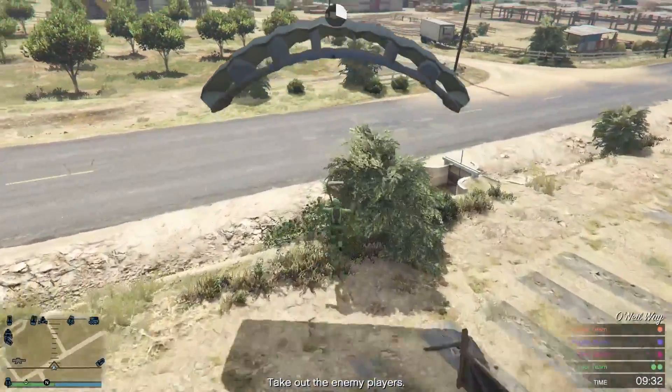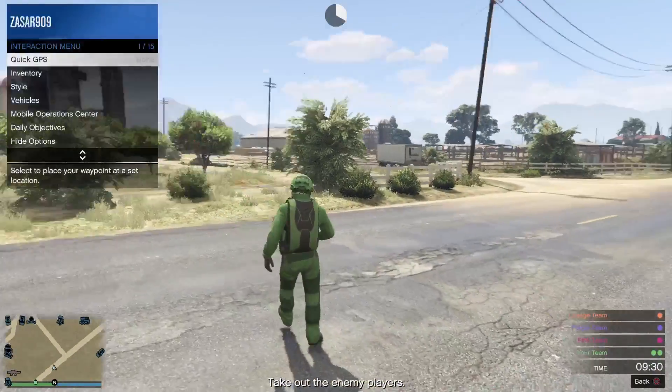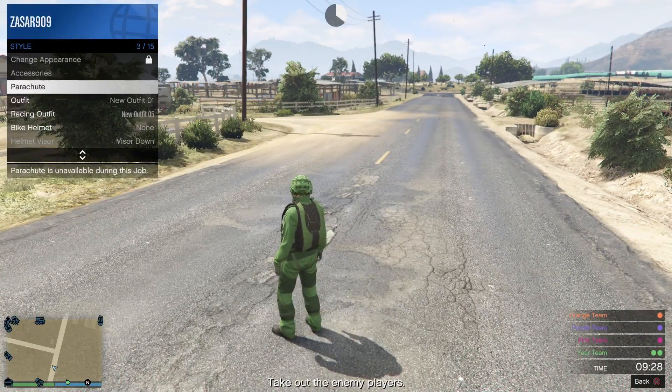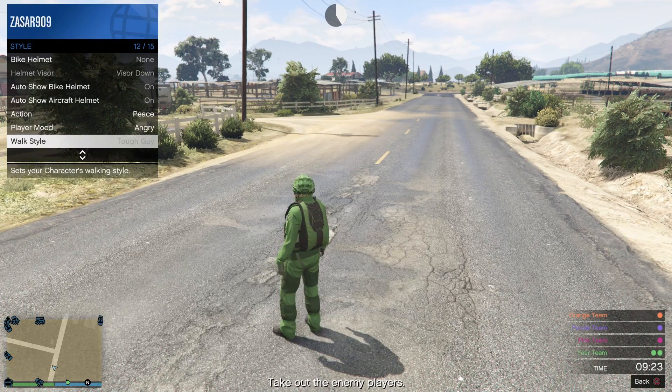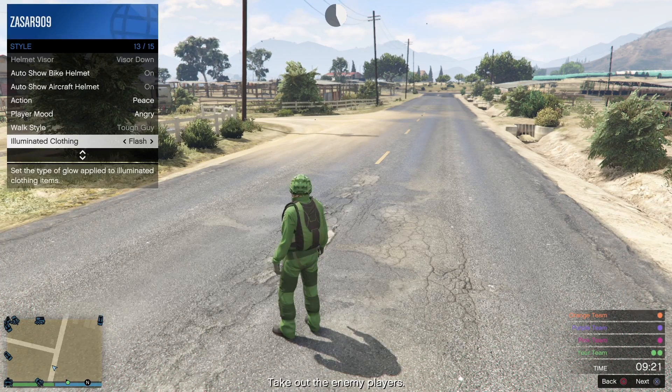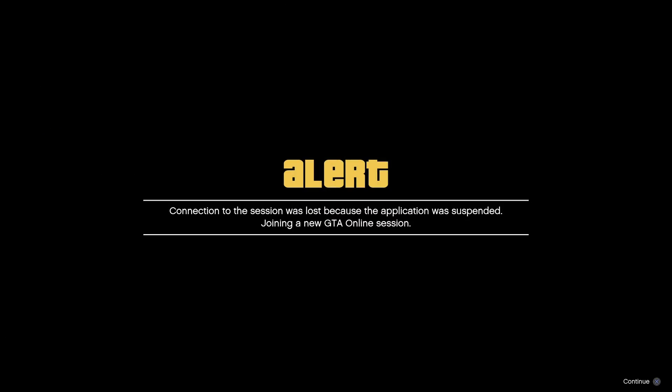Once you land on the ground, pull up your interaction menu, go to style, and go down and spam right d-pad on illuminated clothing for about 10 seconds. If you're on Xbox you want to stand there and lag out; if you're on PS4 you want to go ahead and suspend your application once you spam right d-pad on illuminated clothing. Either way, once you do that you're going to get an alert message and you want to go ahead and accept it — you will load into the session with the outfit.